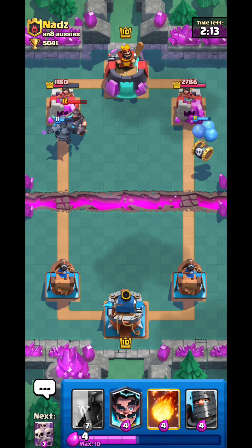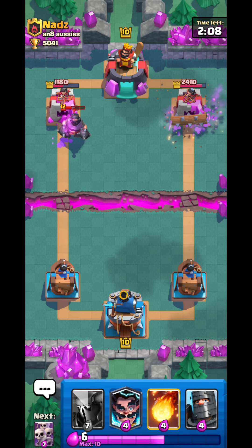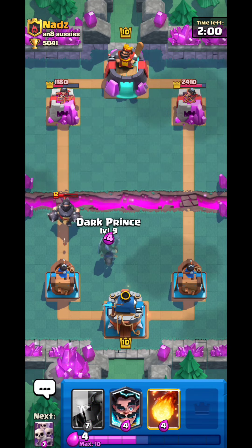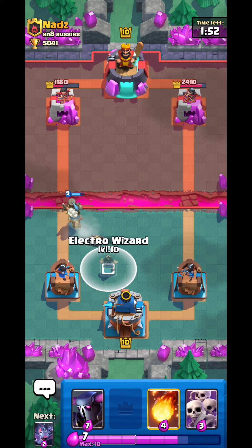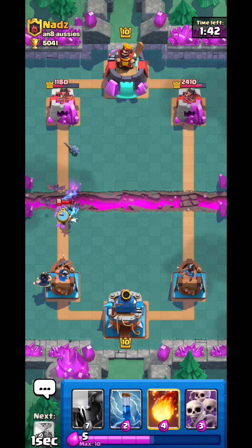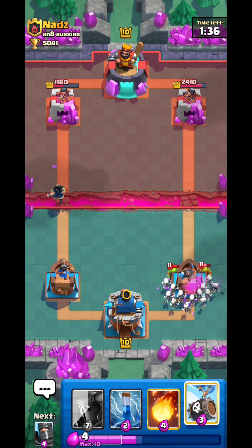The PK absolutely destroyed his tower! Now even if he goes Mega Knight it won't be enough. The Skeleton Battle and PK do a lot of damage. I'll go Dark Prince right here — the Dark Prince will just destroy that Mega Knight. The reason I'm placing Dark Prince here is so that the Mega Knight will jump into range of my second tower, allowing both towers to help on defense and kill the Mega Knight faster.